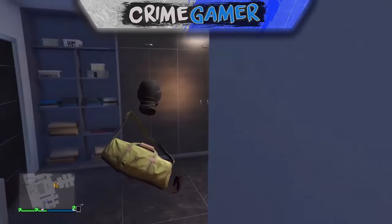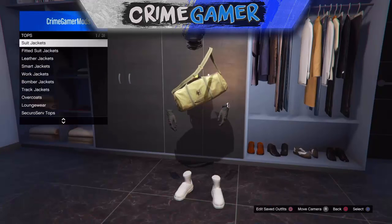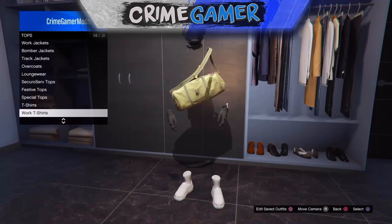The first thing you need to do is come to your apartment and head into the wardrobe. Then go to Tops and scroll down to Sweaters.